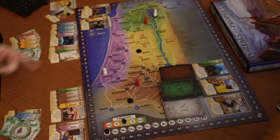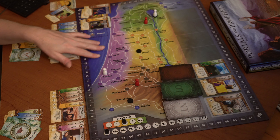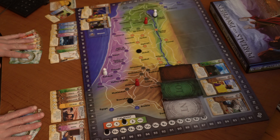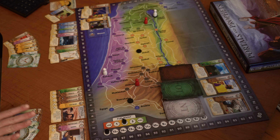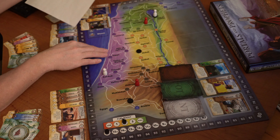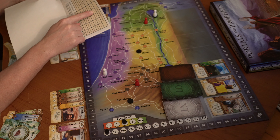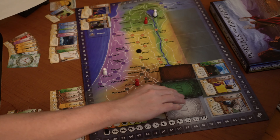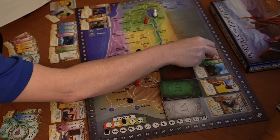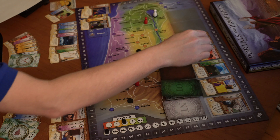Now we look at the entire round. We have to add up all the points that were played out of our hands for repairing the time machine. Neither player spent any actions to repair the time machine, so we have zero points. Looking at our chart for two players, if we have less than six points combined, we have to add two cards — Arabia in the 15th century and Bethel in the 14th century.